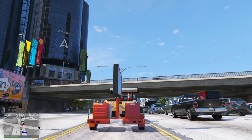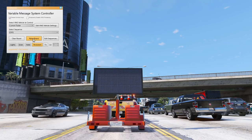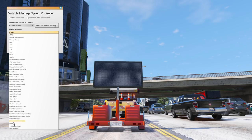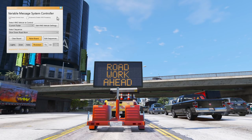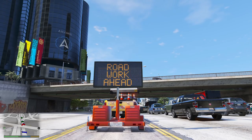We're going to set up this first sign here. Going to current trailer — it grabs the board. Let's go with 'Slow Down Road Work.' That should work. And we'll go ahead and release this trailer.